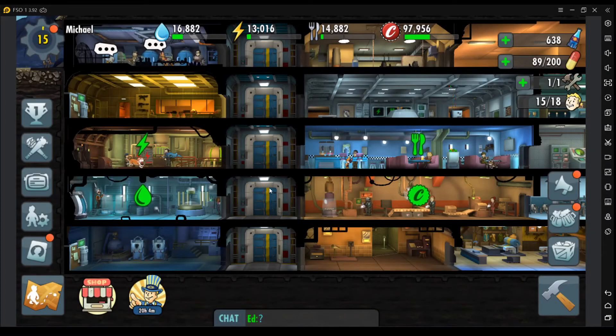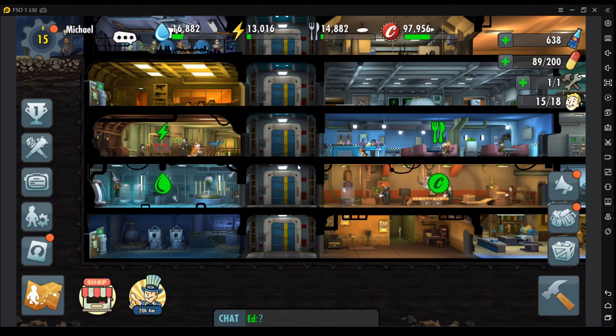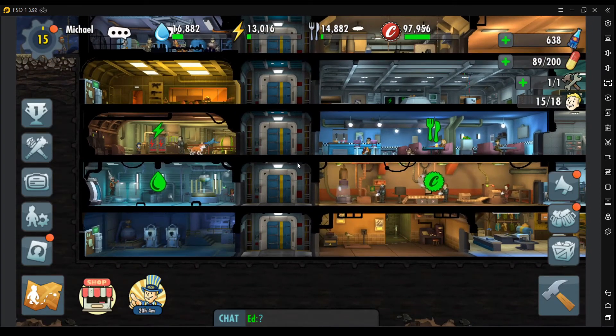Hi! Today we're going to talk about basic attachments. Attachments are just like equipment that you can use for your dwellers to get bonus stats and set effects.